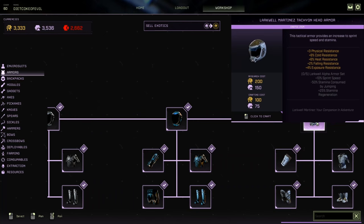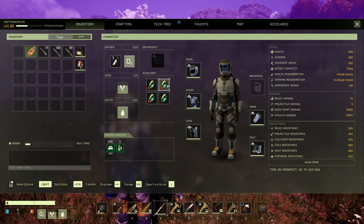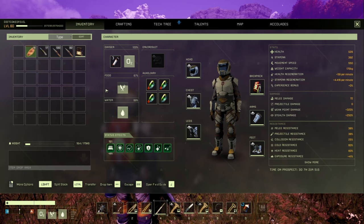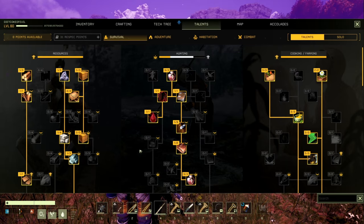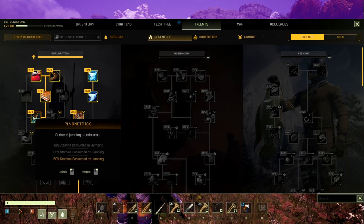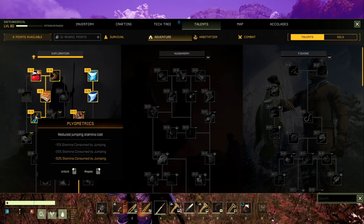Let's show you the new armor set in action. We have the Holer Enviro Suit, we're stacking the Mass Dampener for movement speed even with diminishing returns, we have the Biomore backpack for extra movement speed, and we're using the Juju Spear for its 10 movement speed. We have all the talents for movement speed and stamina regeneration. With this armor set giving negative 50 stamina consumed by jumping, and the Plyometrics talent giving another negative 50, it does make it a 100% reduction in stamina consumed by jumping.